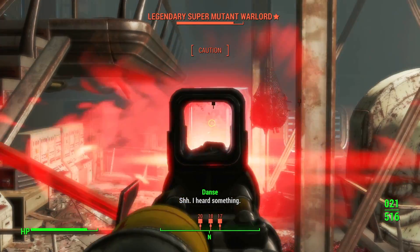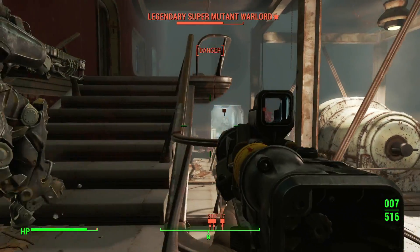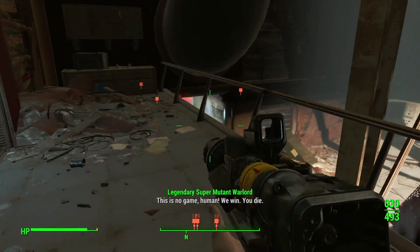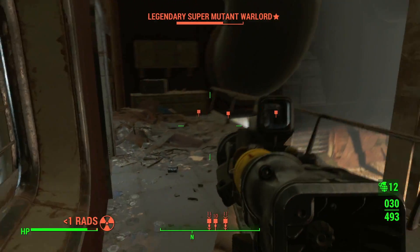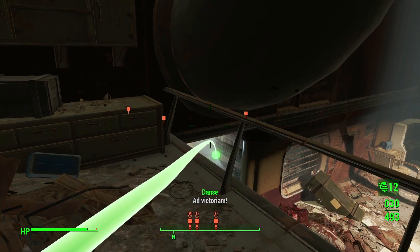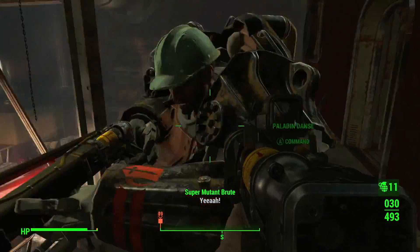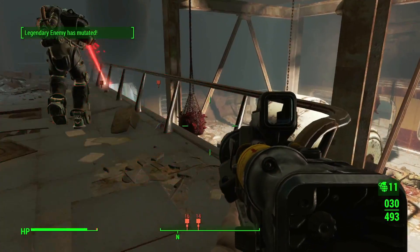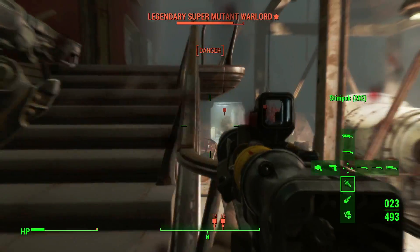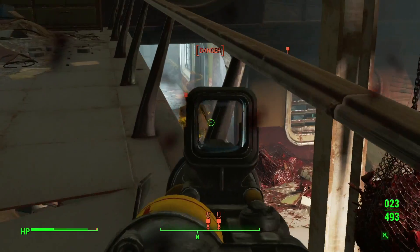Did I kill the missile launcher dude? Maybe. Oh, there he is. He's back — it's the guy down the hallway. That's the guy I do not want to get close to. How you doing, Danse? Someone died. Was it the guy that I wanted to die? I think maybe. Gotcha! Piece of crap. Legendary slow time, because this guy is actually pretty powerful.